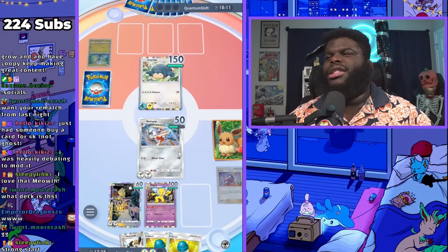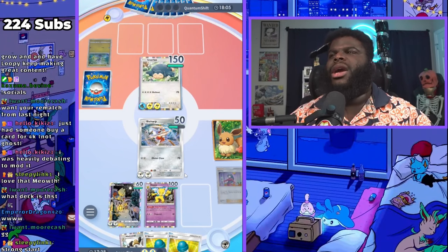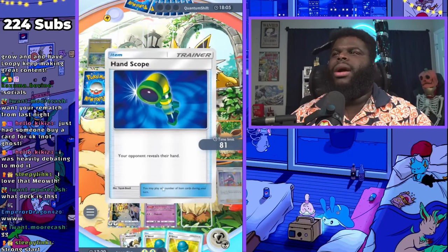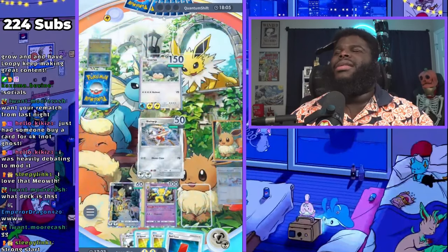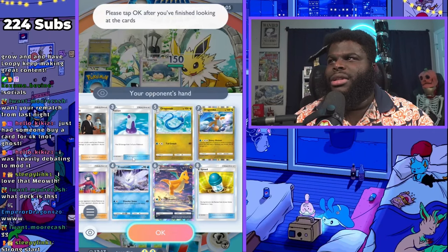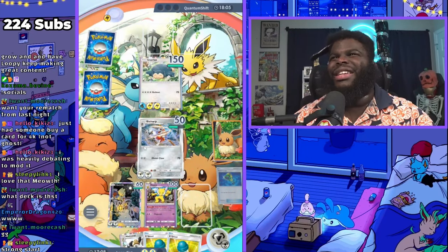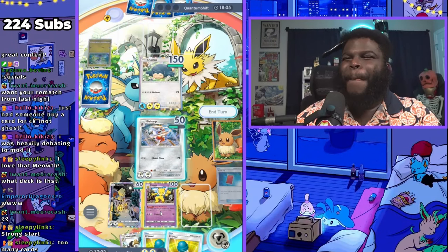Okay Snorlax, it should be easy to get you to go to sleep, right? You don't want to wake up. Professor's Research — let's see what we get. Oh-ho! This guy is in for a world of hurt. We got Handheld Scope — let's see what he has. Giovanni, Sabrina, Frostmoth, Dragonite, XB — he's got a lot of good stuff. Let's just get rid of all of it. Damn, he's got too many cards. This poor bastard. And let's put him back to sleep.